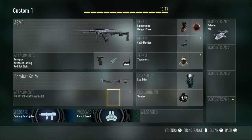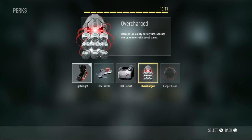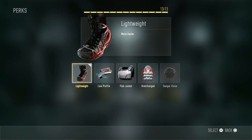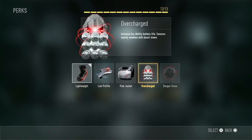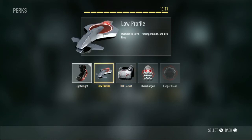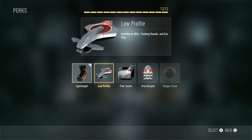Taking a look at Perk 1s, we have Lightweight, Low Profile, Flat Jacket, Overcharged and Danger Close. I would probably recommend Overcharged because the others aren't that strong. Overcharged lets you use your exo ability for longer, and if you're using Exo Stim that's a huge advantage. For objective-based game modes, Flat Jacket is also a good choice since there will be a lot of grenades. If you've got an LMG, Lightweight is good, and Low Profile is good if you want to stay sneaky around the map.